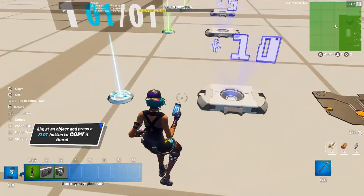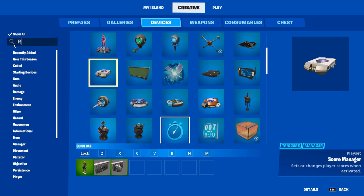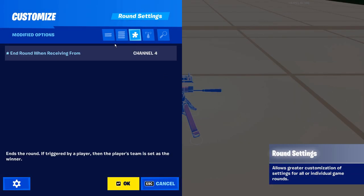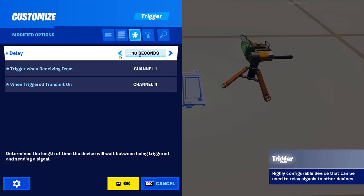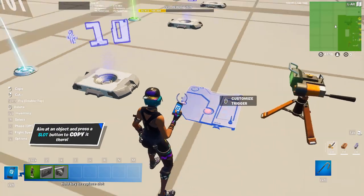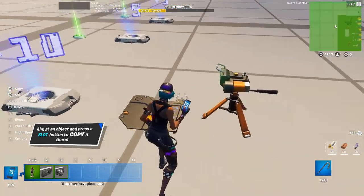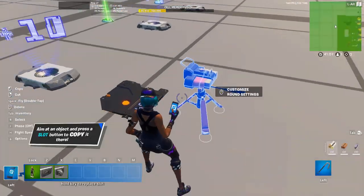So now this is already our victory point, but now we need to end the game. Pull out a round settings device and set end round when receiving from channel four. If you're going to use more placement points than just first, third, and fifth, set this to channel five or whatever channel you don't use. Then pull out a trigger, set a delay of about three seconds, set trigger when receiving from channel one, and when triggered transmit on channel four. This way when it detects one player alive, it will delay long enough for them to get the points, then the round will end.